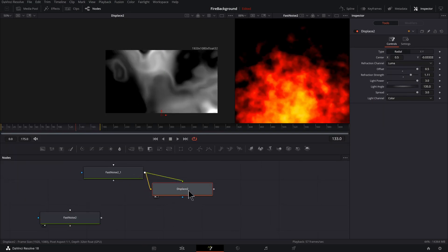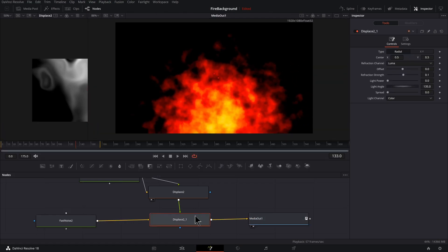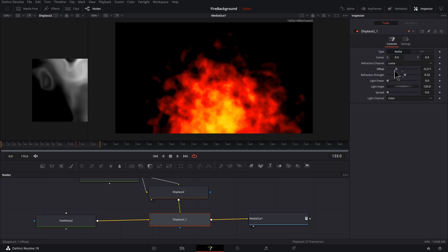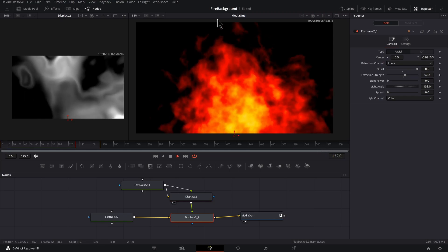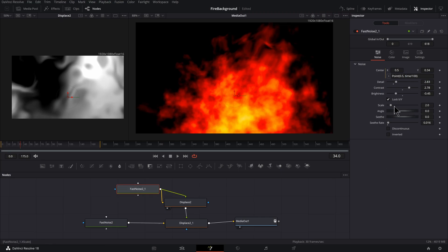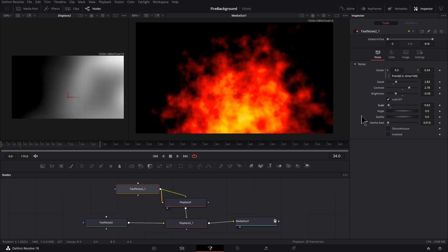I want another displace, so I'll take the existing one, Control+C, deselect everything, Control+V, and hit the reset button. Drag this fast noise output onto the displace's green input. Let's grab our media out, click and drag it into place, and press two to preview. Select the new displace and bring the refraction strength up — not too far or things get really stretched. Adjust the offset if needed. The flames are undulating nicely. Select the displace, find the widget, and drag it down so the flames undulate more around the edges and less in the middle. For more distortion detail, select the fast noise and bring the scale up for a stylized look, or drag it down for a slightly wavy effect.